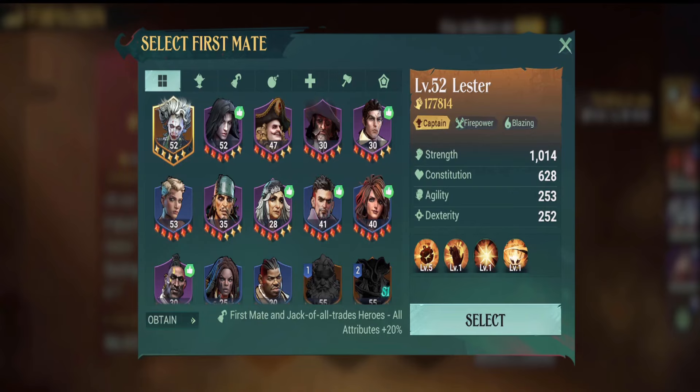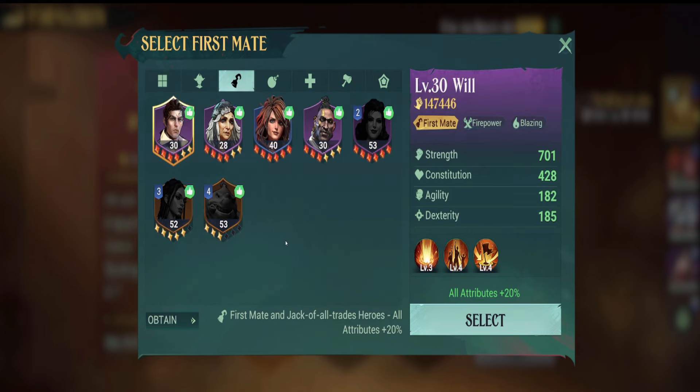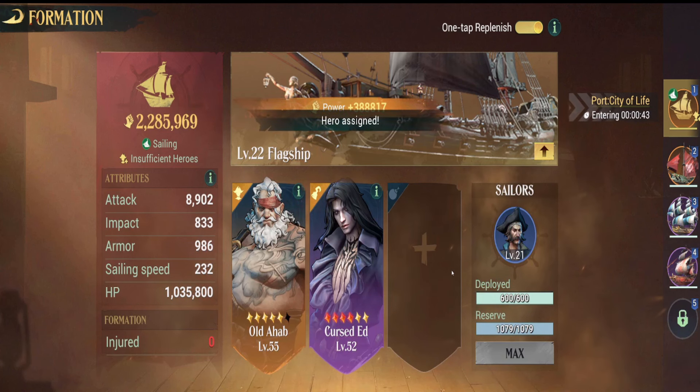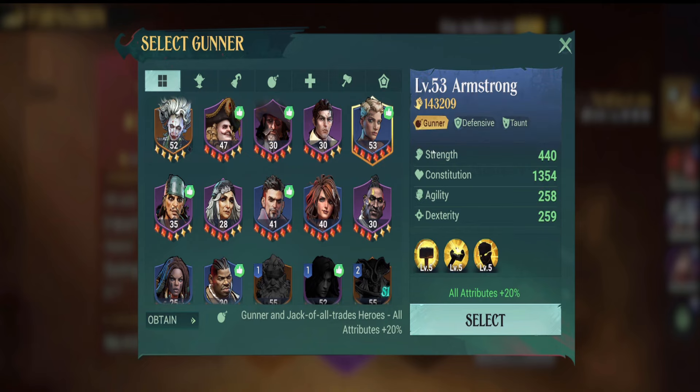For the next one, especially if you're free-to-play, would be for the first mate position. I would normally go with either Madame Lulu — she'll make yourself really tanky and provide a lot of heals — but normally I would go with Cursed Ed, which he is a Jack of All Trades, so he can fit into any of those positions as captain, gunner, or first mate. And then for the gunner position, a good free-to-play character that I actually still use even spending money in the game is Armstrong.